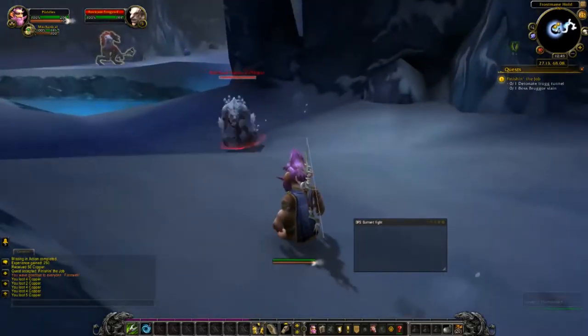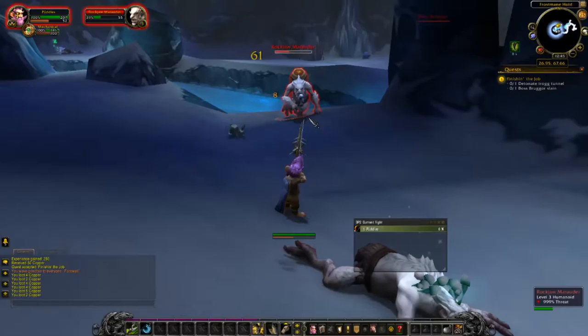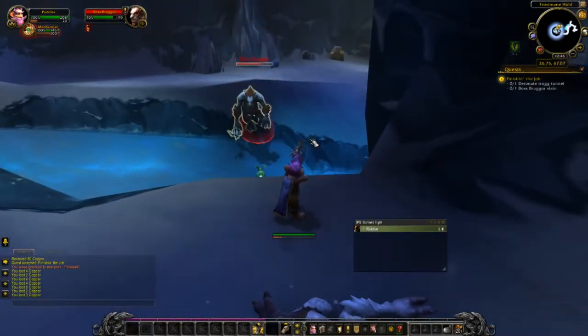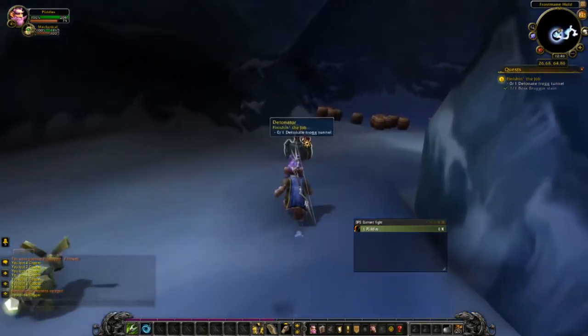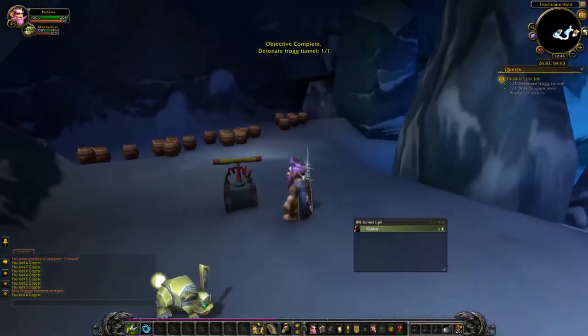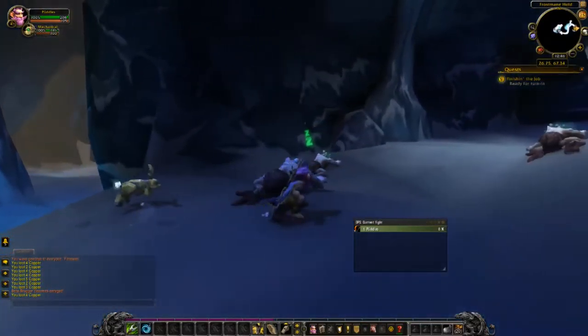And as you can see, the important enemy we need to kill is highlighted so you can see it really easily, so you know what you need to kill. And the thing you need to blow up is highlighted too, so just right click or left click it — I prefer right clicking, but you can do whatever you want. And as we all know, cool guys don't look at explosions.